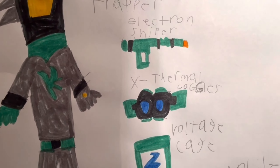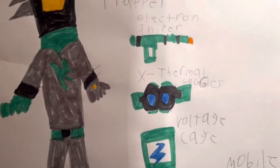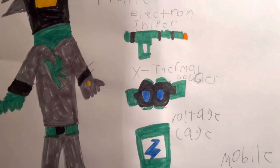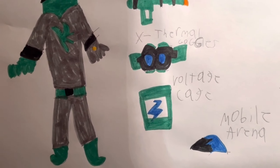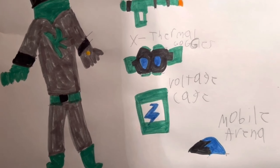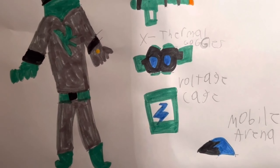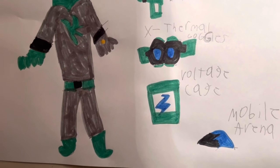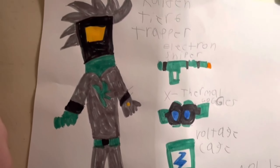Whenever he puts on his X-thermal goggles, he will not only scan just one footprint but also see where the monster was recently. The voltage cage will be kind of like Hank's orbital barrage but quicker — after it's placed it traps the monster, surrounds it with lightning, and after the monster attacks it, it will get shocked. And finally, the mobile arena.